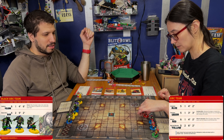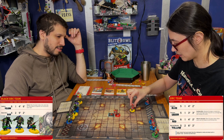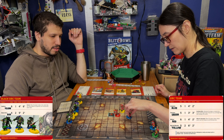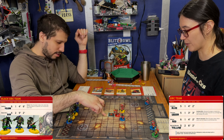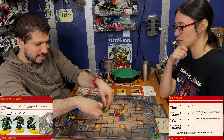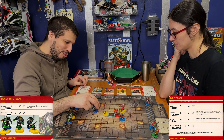You can rush up the board with your massive five movement. One, two, three, four, five — just shy of it. Six with your Blitzer. And my Black Orcs move four. This is an issue with the Orcs — they had, like, asthma. Move four. That's painful.